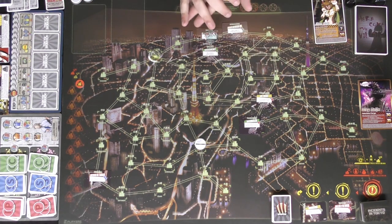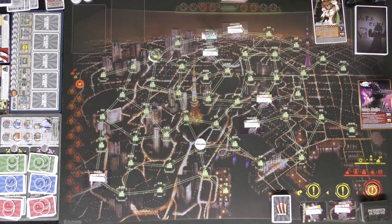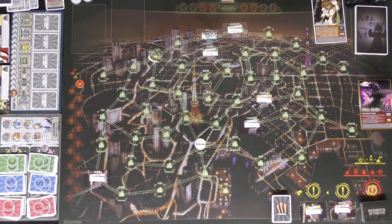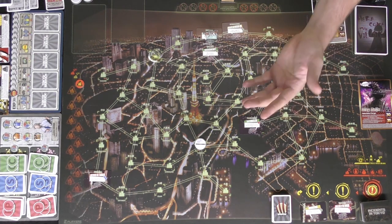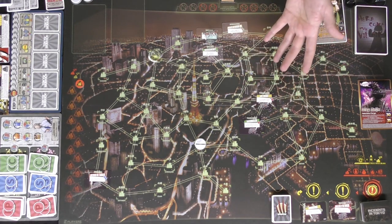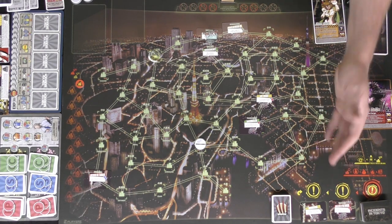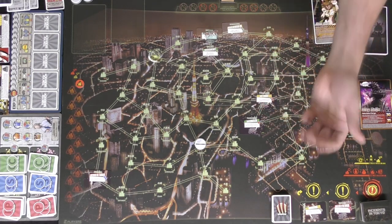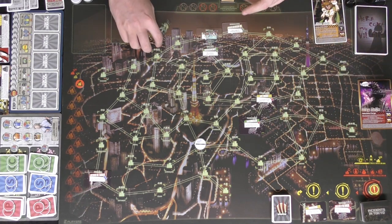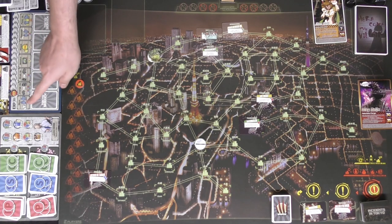There are three phases. Phase one is Standby — any beginning-of-turn effects or abilities. Then the Action Phase — one player declares all their actions, pays for them, applies them, and finalizes. Then the End Phase, which covers placing out new enemies, taking potential damage, redrawing your hand, and checking the crime time token. Let's start with actions, since standby is fairly simple.